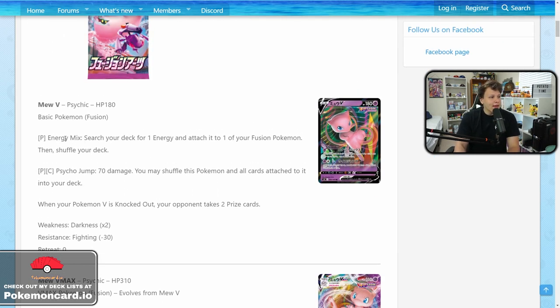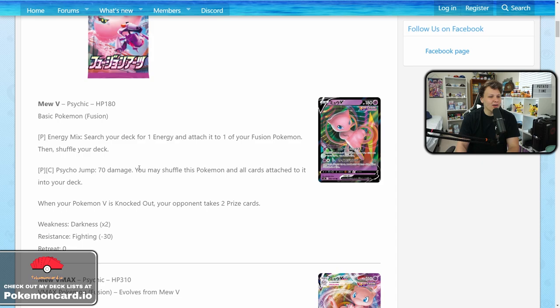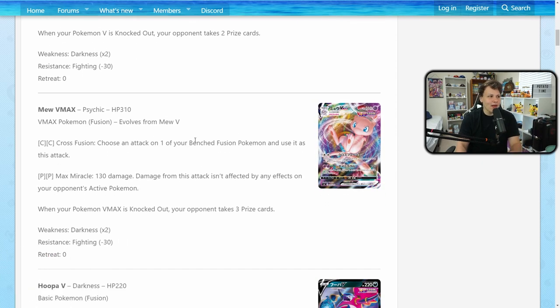Mew V has that Energy Mix attack — for one psychic, search your deck for an energy and attach it to one of your fusion Pokemon, then shuffle your deck. It also has Psycho Jump for 70 damage — you may shuffle this Pokemon and all cards attached to it back into your deck. It's got 180 HP. As a V becoming a VMAX, nothing game-breaking, but some useful attacks for specific situations.